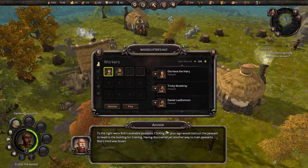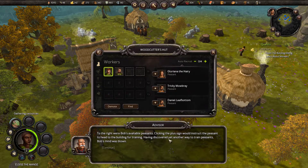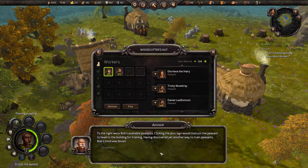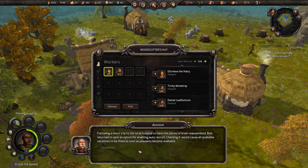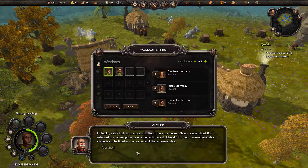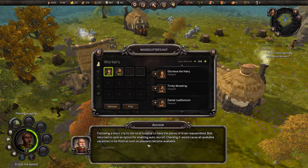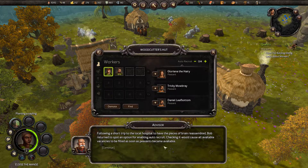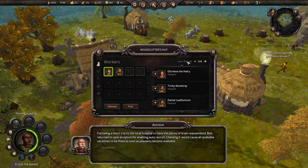To the right were Bob's available peasants. Clicking the plus sign would instruct the peasants to head to the building for training. Having discovered yet another way to train peasants, Bob's mind was blown. Following a short trip to the local hospital to have the pieces of brain reassembled, Bob returned to spot an option for enabling auto-recruit. Checking it would cause all available vacancies to be filled as soon as peasants became available. You can even select how many you would like to auto-recruit — interesting!